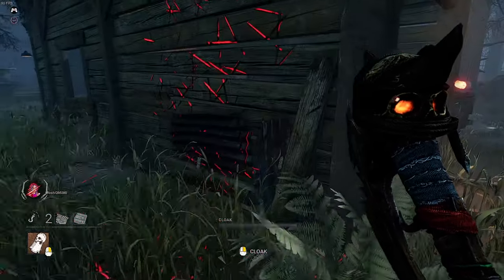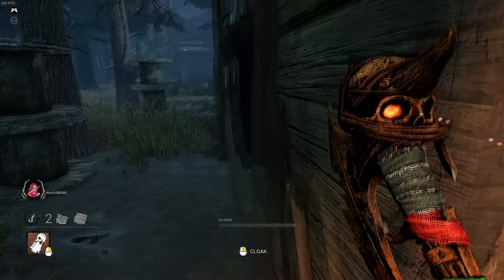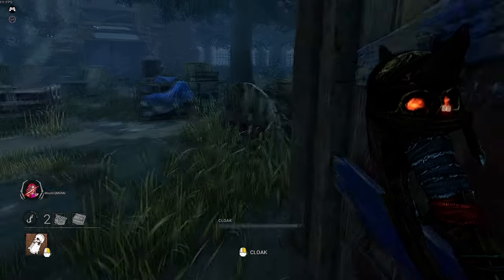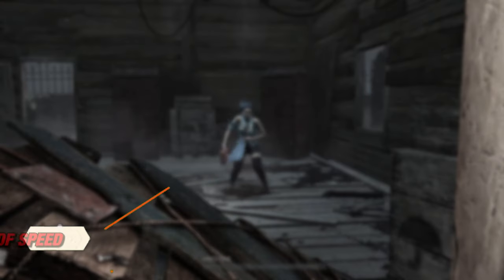I know it's a minor point, but since blocking pallets and windows is a popular strategy as a Wraith, I feel it's important to let you know about this. And this last tip is an exclusive one just for you guys.